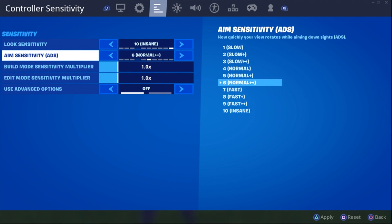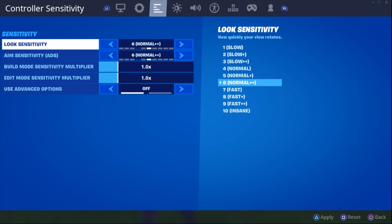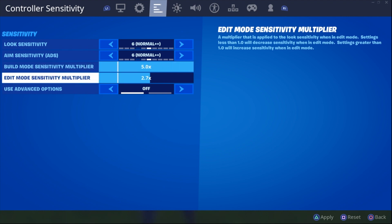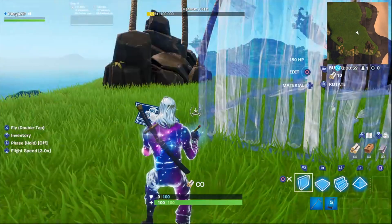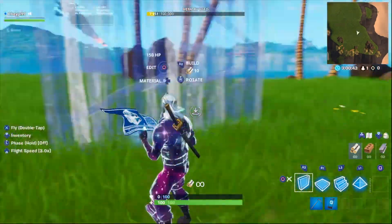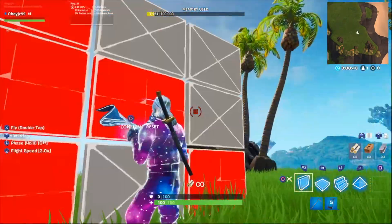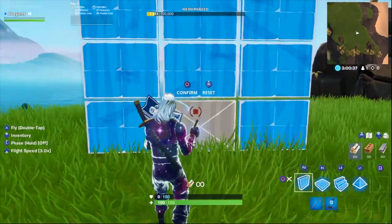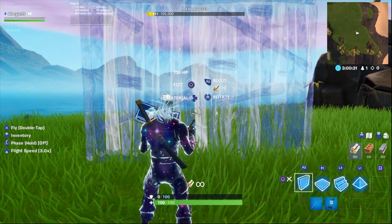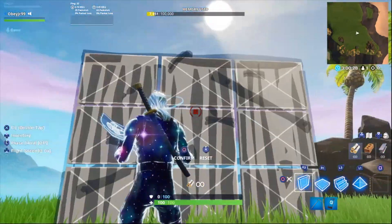If you go to 10-10, this is a sensitivity you do want to play with. I personally play on 6-6 or 5-5, so I'll go to 6-6. A new thing they just added is the build mode and edit mode sensitivity multiplier. So if you're on 5-5, and you lock your analog stick all the way to the right, it multiplies all your sensitivity. Look how fast it is — it's uncontrollable realistically. This is something they just added to Fortnite.